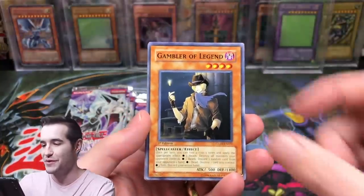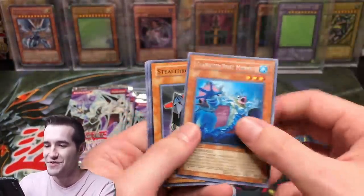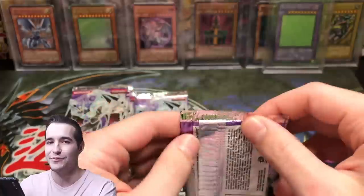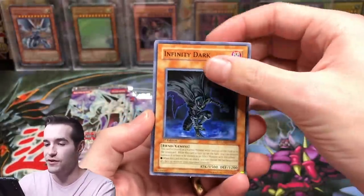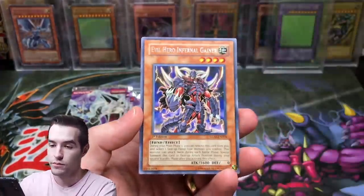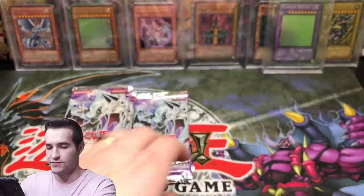Fog Control — Gambler of Legend, Interdimensional — Light Imprisoning Mirror, Murmillo. Interdimensional Matter Teleporter is what I was going to say — isn't that like a Dark Crisis ultra rare? I don't know where I got that from. Swift Strike Armor, Infinity Dark, Chamberlain of the Six Samurai, Fog Control, Evil Hero Infernal Gainer, Natural Disaster.